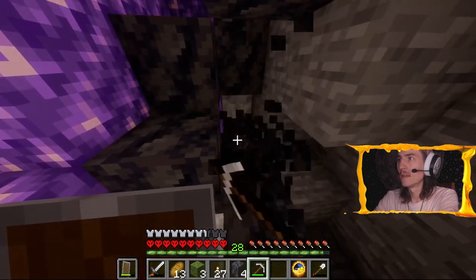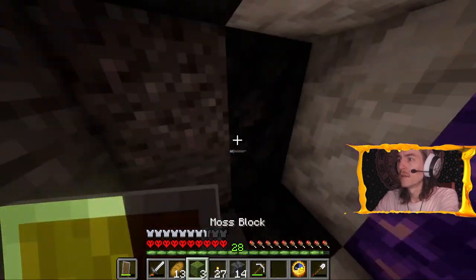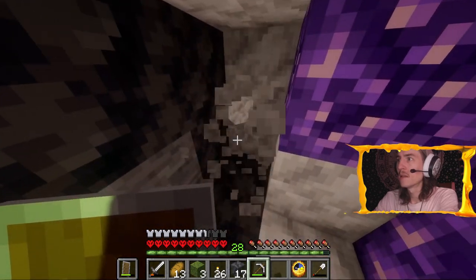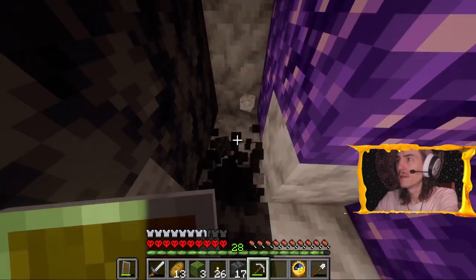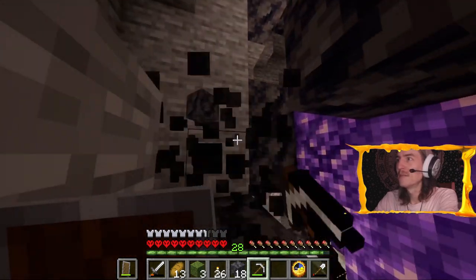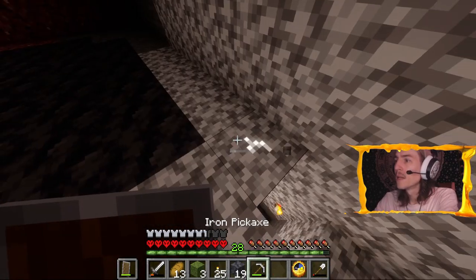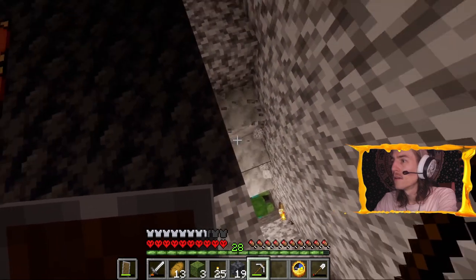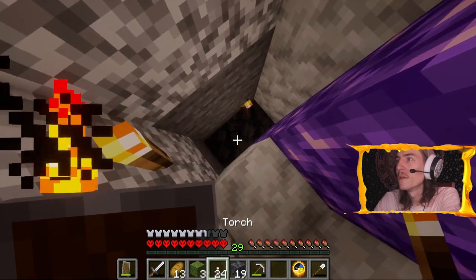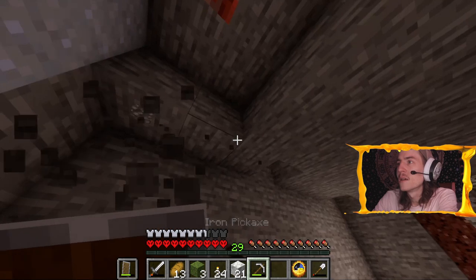Where the fuck are you? That's going to annoy me. It makes sense to expose as much of the outside of the geode as possible anyway, so that I can use this as a way to harvest amethyst if I want to. Where is this guy — that's so annoying. He sounds like he's above me. How did you get in there dude? Spawned in that goddamn corner.